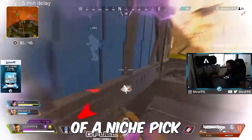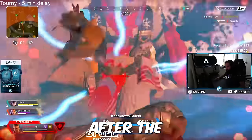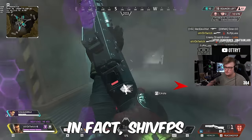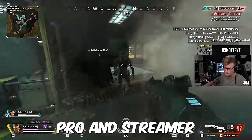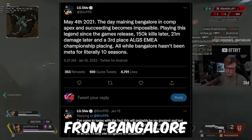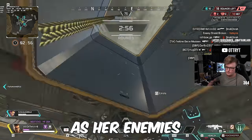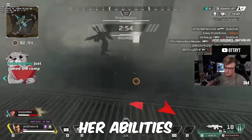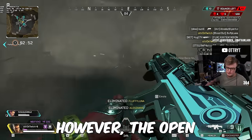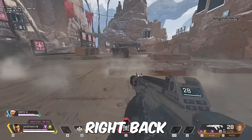Up until recently, Bangalore has been a bit of a niche pick with a high skill ceiling but not really seeing much success in competitive games after the first month of the Pro League. In fact, ShivFPS, a pro and streamer who only played Bangalore for the first few years of the game, recently switched from Bangalore to play more meta picks in professional matches. Digital threats make her abilities a double-edged sword, as her enemies might benefit more from her abilities than her own teammates. However, the open maps of Storm Point and the uptick in one-way smokes may have thrust her right back into the spotlight.